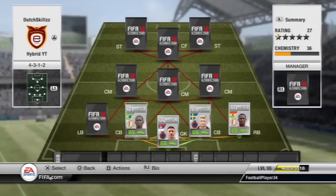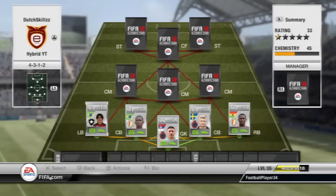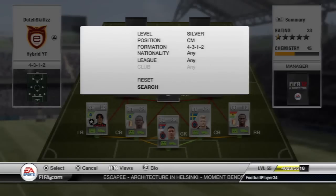Moving on to the left back, we have Martial Azevedo — 89 pace and five-star skills. He is a really attacking left back though, so he can get caught out at the back quite often, but he can make up for that with his pace and your center backs can cover. He is just amazing going forward, so I really love this left back.